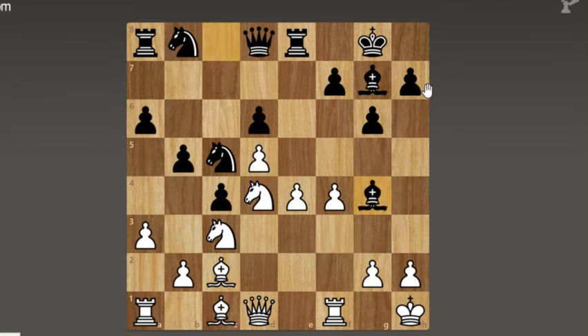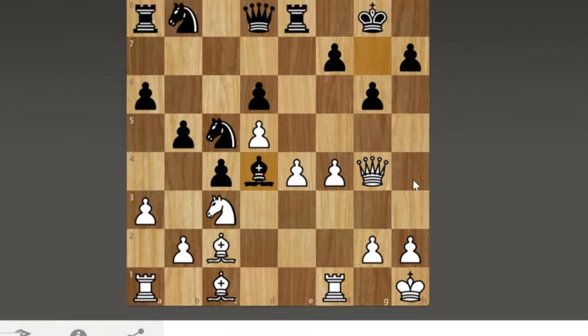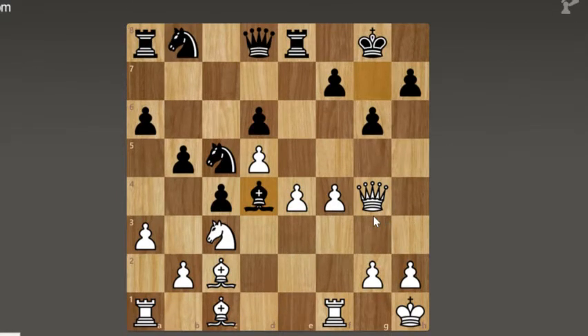Ivanchuk has an interesting plan — he played bishop to g4, offering this light-square bishop for the strong knight on d4. White went for it anyway and accepted the exchange. And now f5 is played.